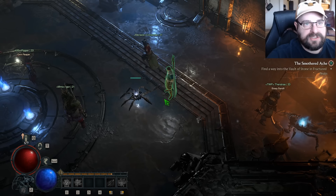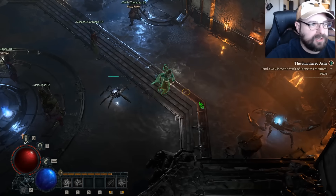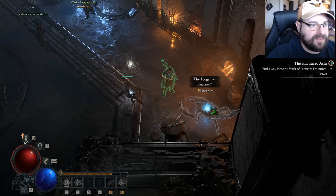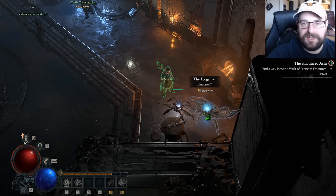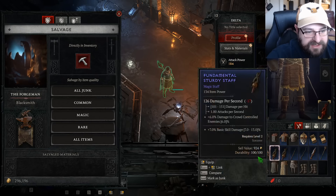Once you get into a certain point of the season journey, the Gate Hall is going to have all the normal shops for you. The main season area has pretty much everything. This little forge man over here — this little construct boy — he's your blacksmith. And like I said, you're going to pretty much want to salvage everything.